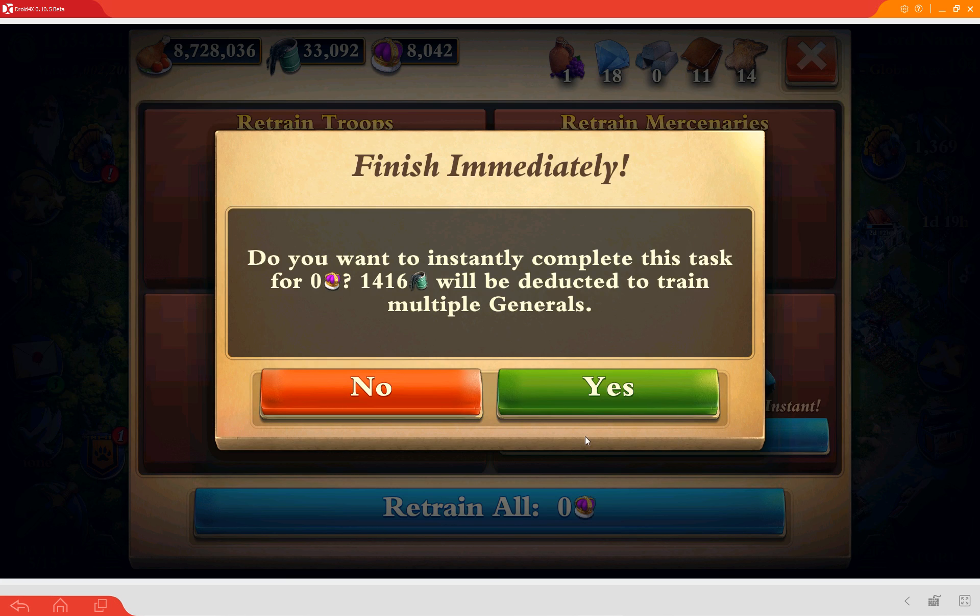Let's see what we got. And of course you got to pay the oil because you're training more than one general, but no crowns. Tada — you got all three back! He's still upgrading, and there's no way to speed that up without spending actual crowns, but you got him back. As long as you keep him alive, looks like you can keep bringing him back for zero crowns. As long as you're willing to pay the oil, you can keep using him. Ain't that spiffy!